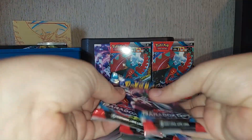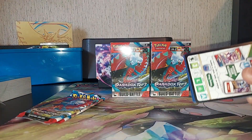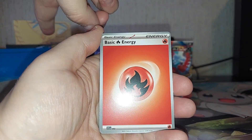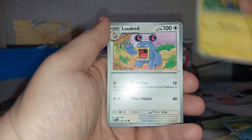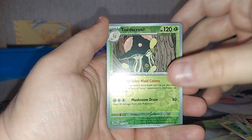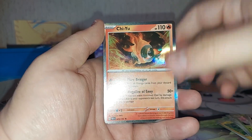We're going to get into the packs first because we've got three here, so I might as well open these up. It gives us something to look forward to when it comes to the actual set itself. Now we've got our sleeves over there in the corner. Fire Energy, Dwebble, Horsea, Joltik, Loudred, Catcher, Masquerain, Ancient Booster Energy Capsule, Reverse Toadskull, Reverse Simisear, and Chi-Yu Hollow.